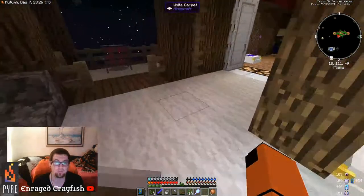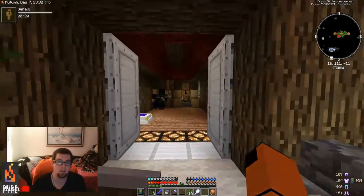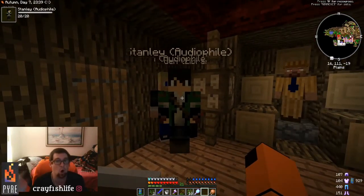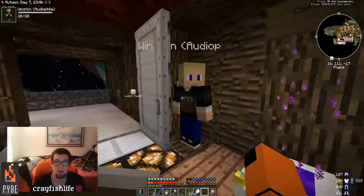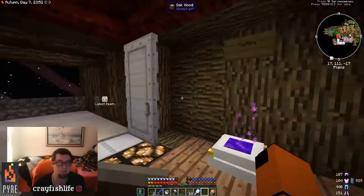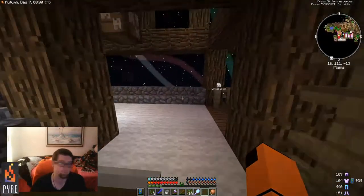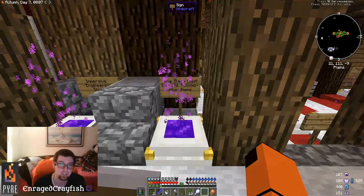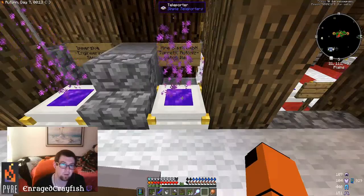You'll spawn near the three big balloons when you die. You can talk to the NPCs here — like Stanley, who is an audio file type and trades note blocks. There's a librarian too. You'll see little teleport pads: one goes to Castilla, one to the Immersive Engineering store, and one to mine/turrets and automated items — that's where you get the block breaker.